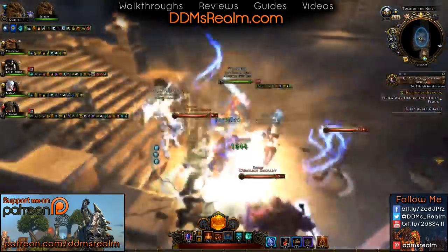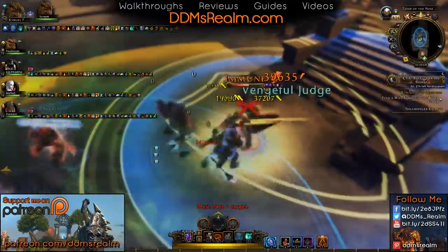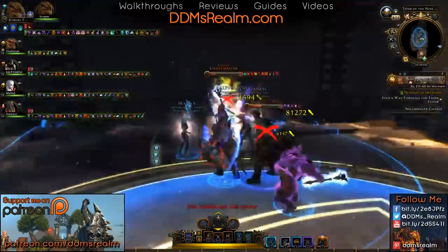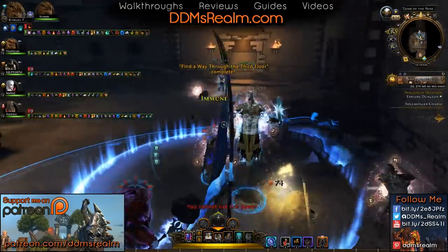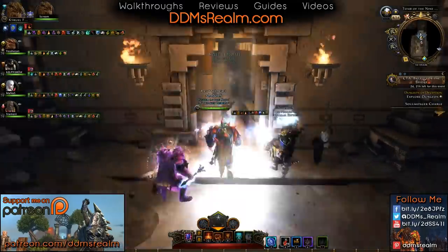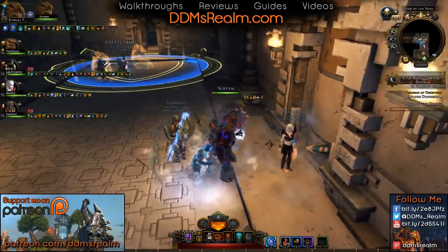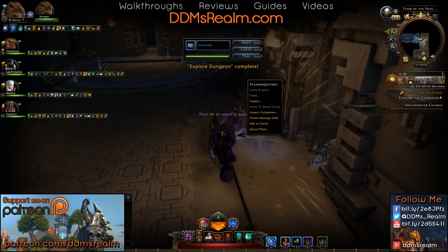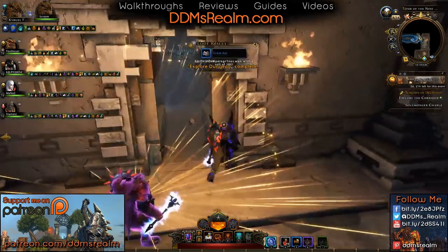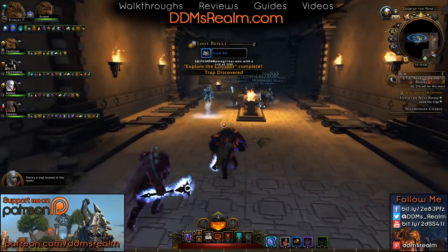This room has a bunch of undead in it and an undead necromancer, so make sure you chase him around and take out that necromancer as soon as possible, otherwise you might find yourself fighting way more undead in here than is necessary. Here you'll find another randomized trap room, so go ahead and head on in there and take care of it — but we'll skip on by since I've already been over the different trap rooms.